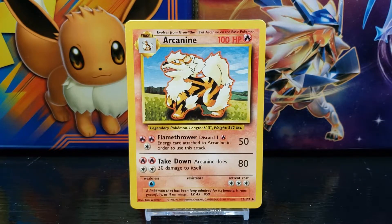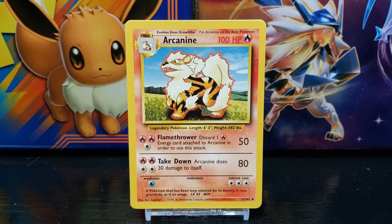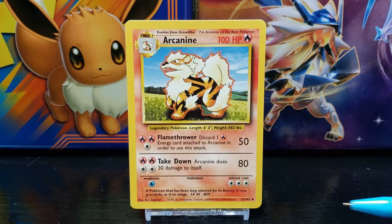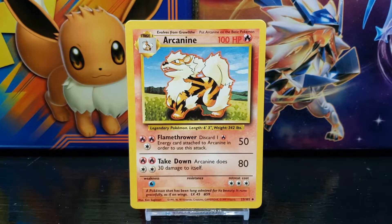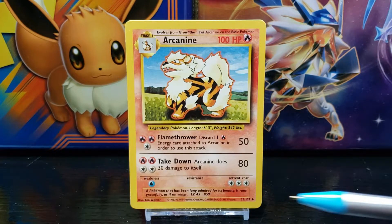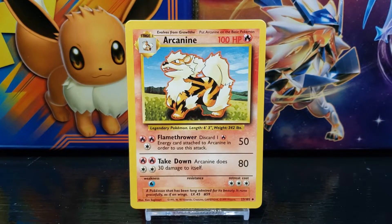Down in the right corner is the card set number, which is number 23 out of 102. Next to that you have the card rarity symbol — the diamond represents an uncommon card. To the left of the set number you have the copyright information, owned by Nintendo, Creatures, and Game Freak, and the card is made by Wizards. To the left of the copyright you have the illustration artist — this card was illustrated by Ken Sugimori.